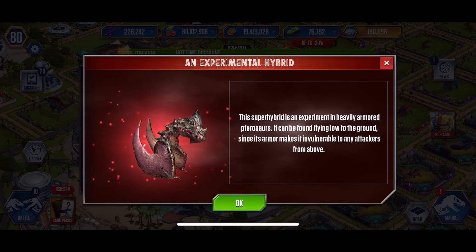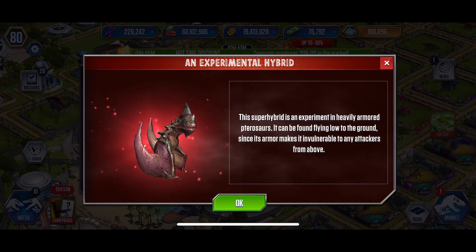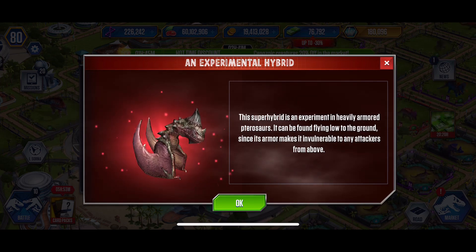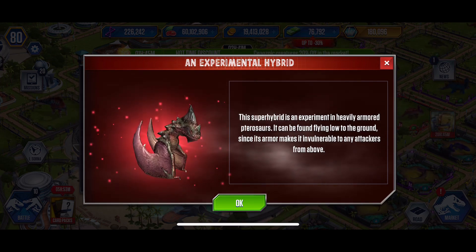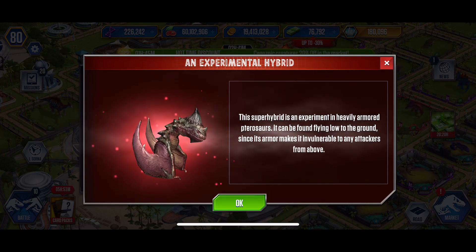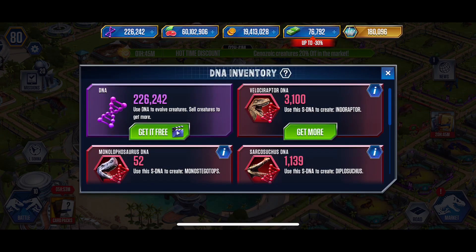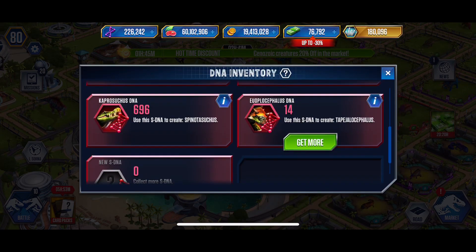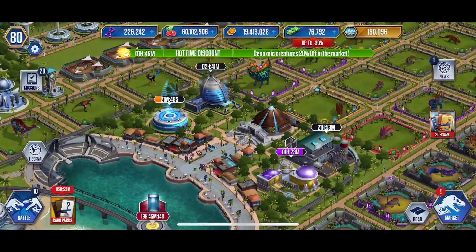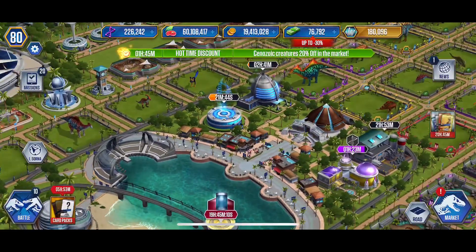This super hybrid is an experiment in heavily armored pterosaur. It can be found flying low to the ground, silent — its armor makes it invulnerable to any attackers from above. I'm not sure if that's true because you can still get attacked. Oh, it's a Eucalyptus! If you guys liked this video click like, subscribe — we'll see you guys later, bye!